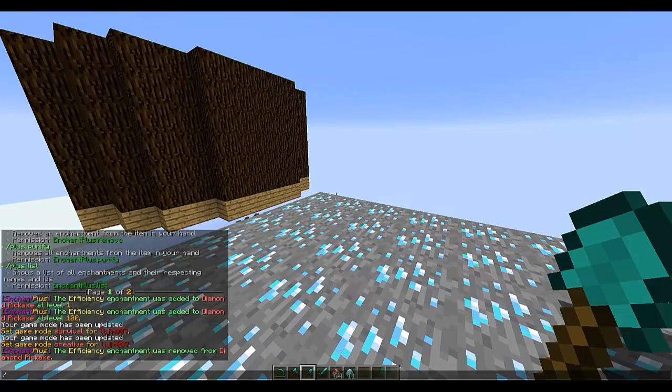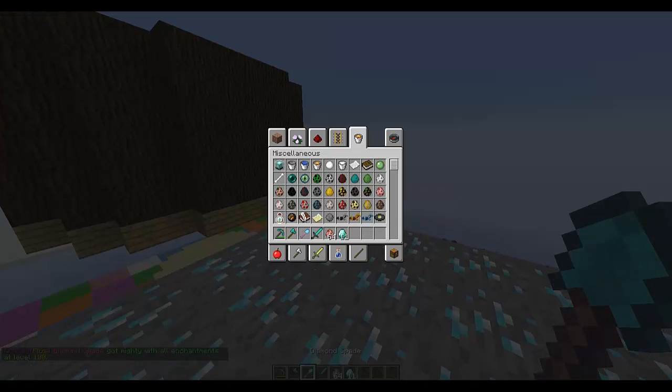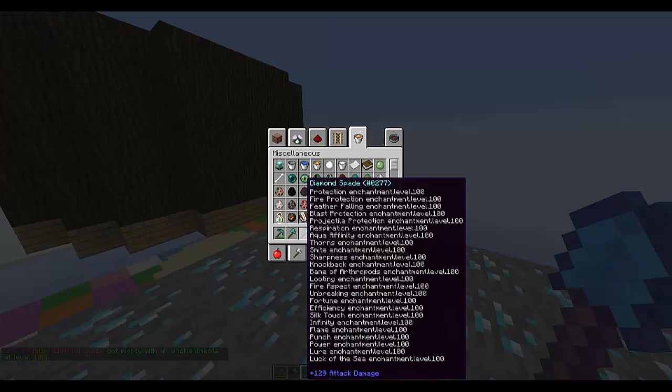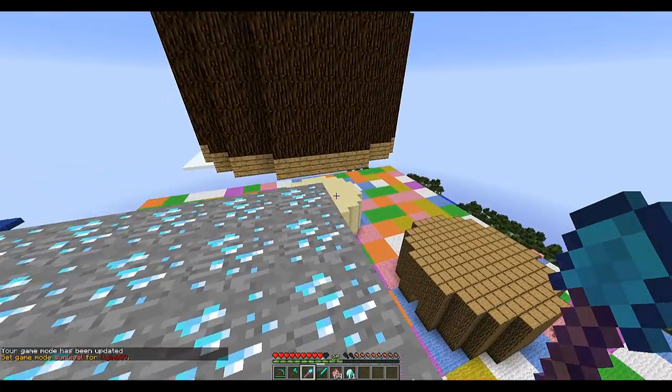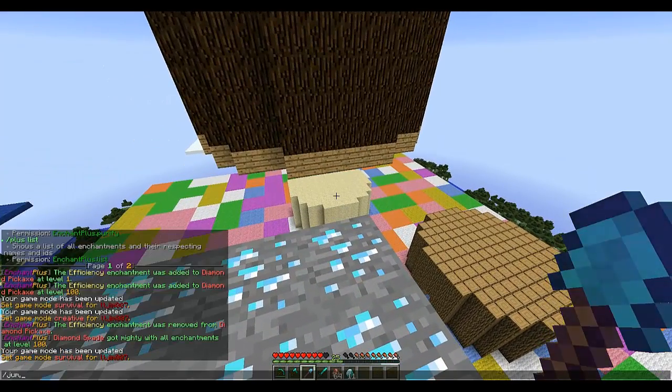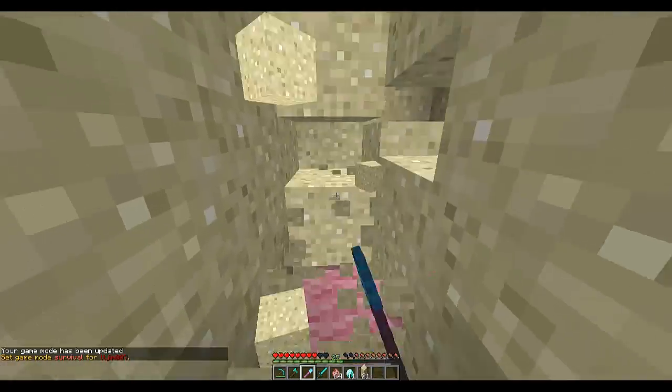The coolest thing you can do without a doubt is the almighty '+mighty' command. You do '+mighty' and then any number — let's pick a hundred for fun — and this adds every single enchantment to any item you want. Let's jump over here and break all this sand.